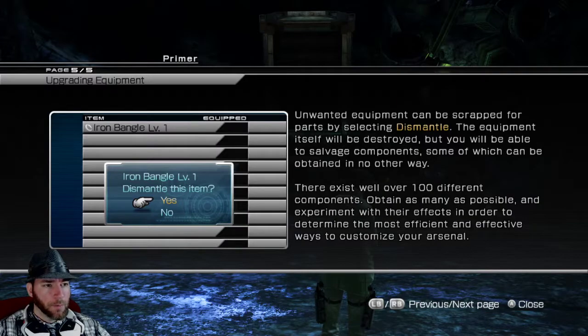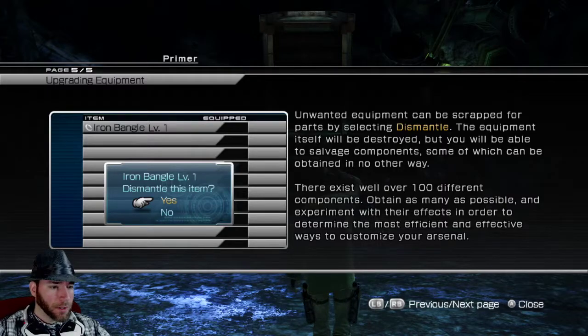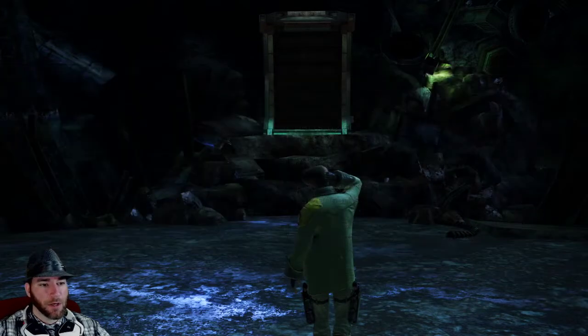Unwanted equipment can be scrapped. The equipment itself will be destroyed, but you'll be able to salvage components, some of which can be obtained in no other way. There exists well over a hundred different components. Obtain as many as possible and experiment with the effects in order to determine the most efficient and effective ways to customize your arsenal.